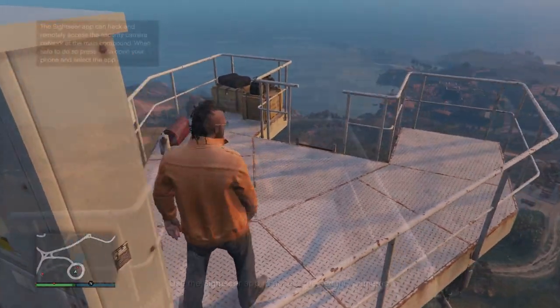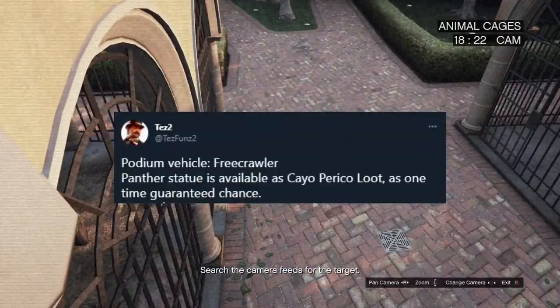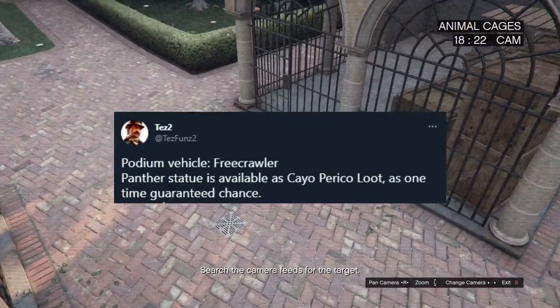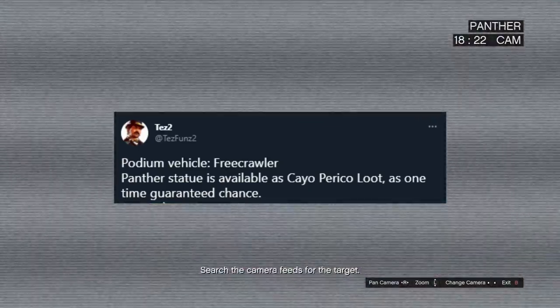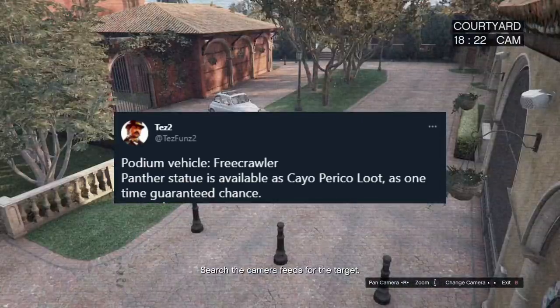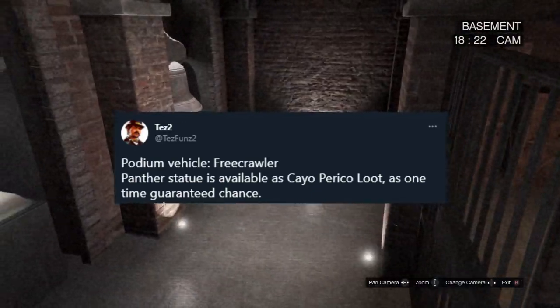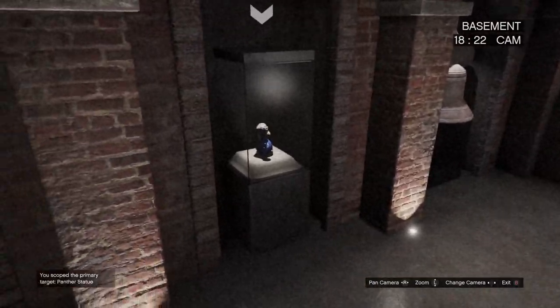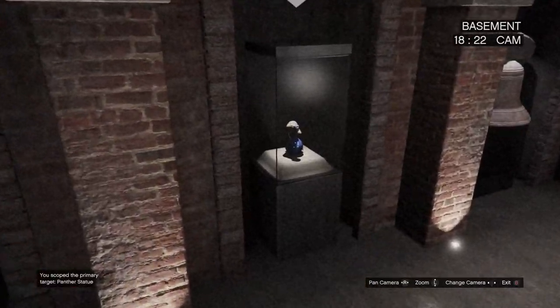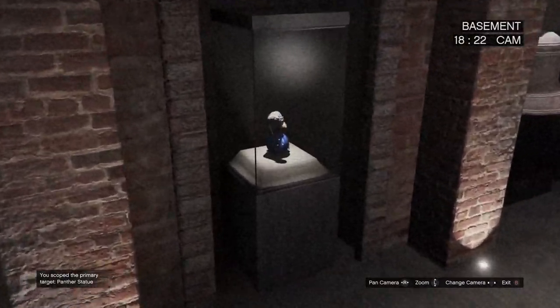I recommend immediately going to the vault camera and checking to confirm you are getting the Panther Statue. As confirmed by Test Funds 2, this is a one-time only loot, similar to the Madrazo files you get when you do the heist for the first time. So if you restarted your heist and you don't see the Panther Statue here, I would just find a brand new session, cancel the heist again, and start up a new one. But with the update, I'm pretty sure everyone will be getting it on their first try, as it's a one-time loot, and Rockstar likely wants everyone to be able to complete it to get the achievement for looting all potential primary targets in the Cayo Perico heist.